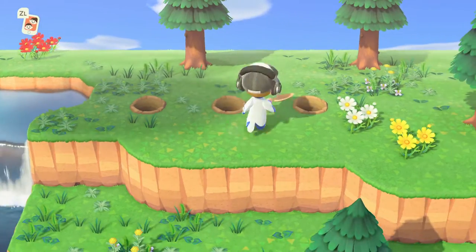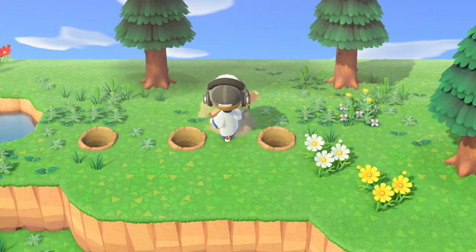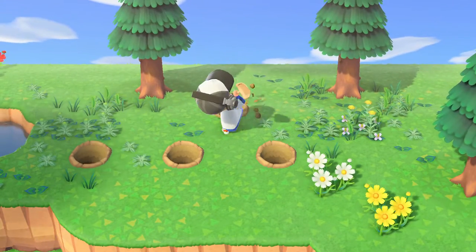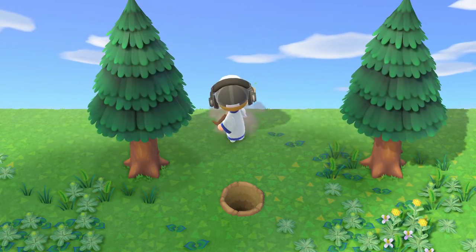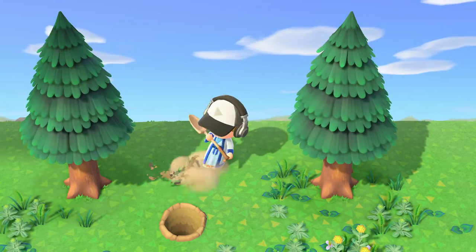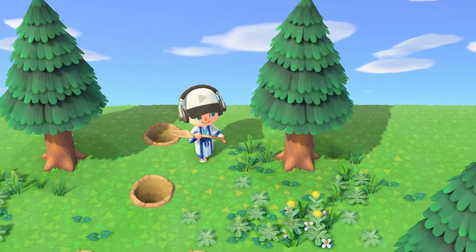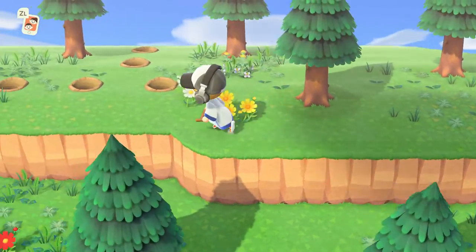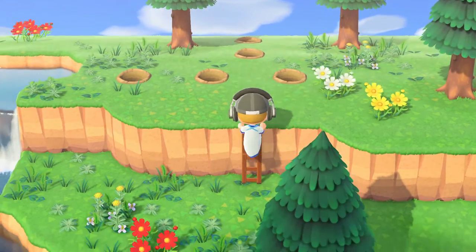What you'll want to do is take out your shovel and dig holes for however much fruit you have. And if you went to an island that had pears or oranges or something like that, that's completely fine - do the same thing. Each hole has to be one apart. I had gotten nine cherries but I'm actually not going to plant them all - I'm just going to do five cherry trees. This works best if you don't have cherries as your native island fruit.